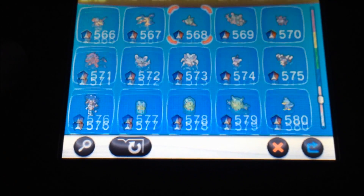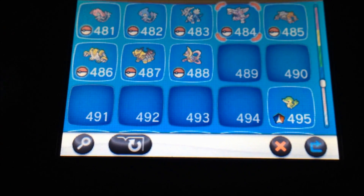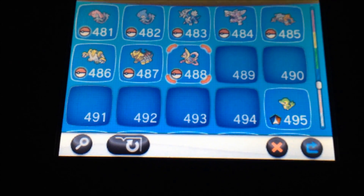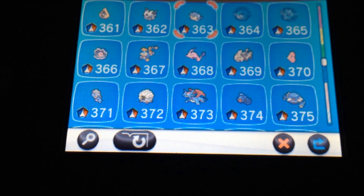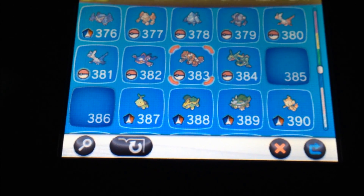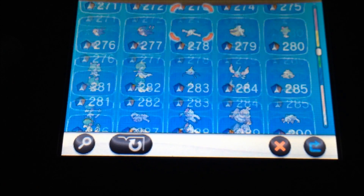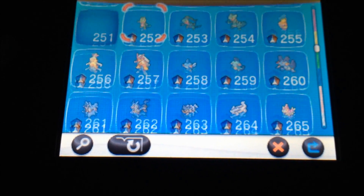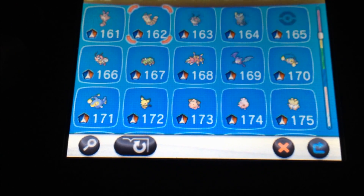We got everything else, and then going up to Gen 4 — there's quite a few here. That is Phione, Manaphy, Shaymin, Darkrai, Arceus, and Victini. Gen 3: that's Jirachi and Deoxys. You don't need any of them — those are events. And then Gen 2 and Gen 1 — there's only one: that's Celebi right there. And last but not least is Mew.